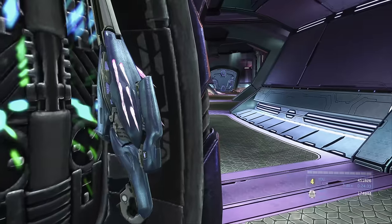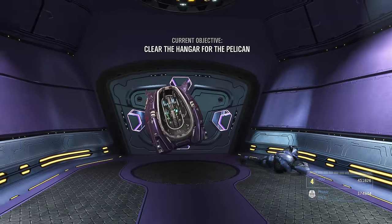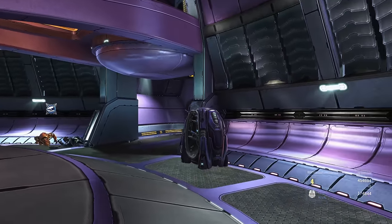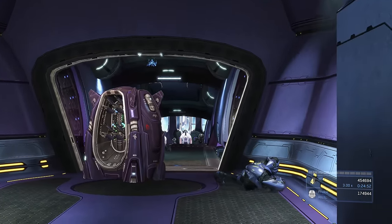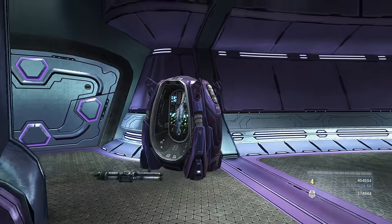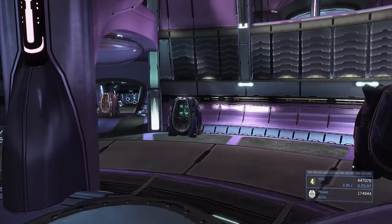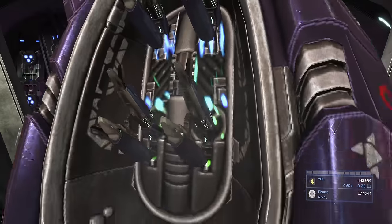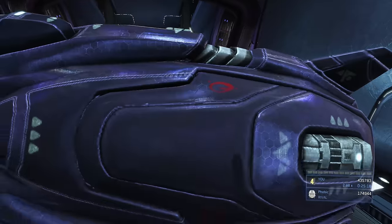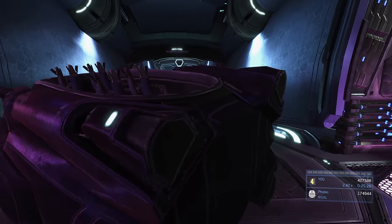Drop down to this doorway that's going to open up — there'll be three grunts and an elite. Take out the grunts as fast as possible with the needler rifle for the super combine — three shots and they're done. The elite will probably retreat, which is fine. Move this crate to use as a barricade. Jump up here to grab more ammo, then go down to find two plasma pistols on the ground with full charge. Lay the crate flat — you don't want it standing up.